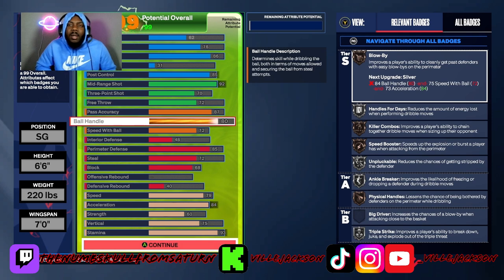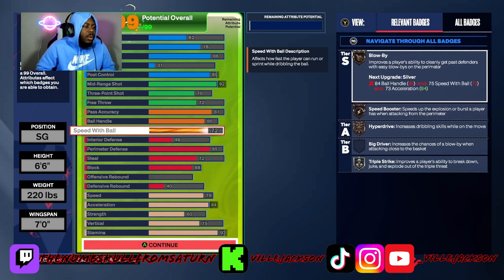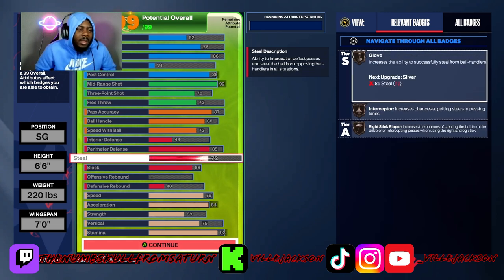Ball handle — Kobe wasn't the greatest ball handler, not like Kyrie or anybody like that, but 80 feels good enough. Speed with ball is set just to get Speed Booster on bronze. Interior defense — we couldn't get Anchor because it's a 6'6" build and you've got to be 6'7" or taller. Perimeter defense is high enough to get Silver Clamps. Kobe was on the All-Defensive team most of his career — at least 12 times out of the 20 years he played.